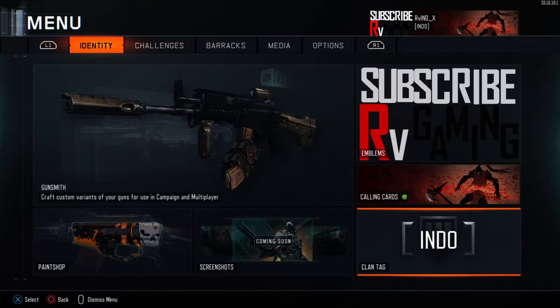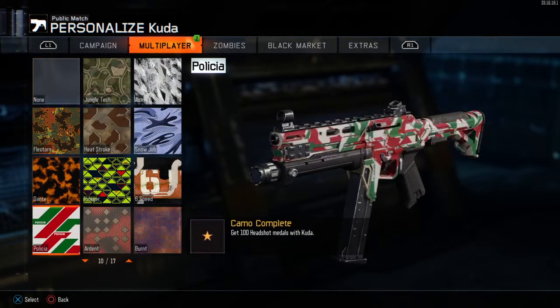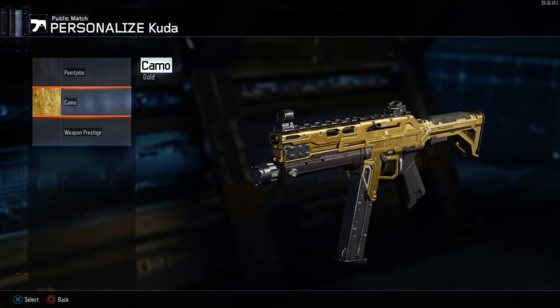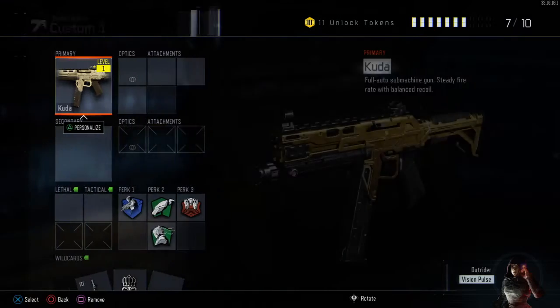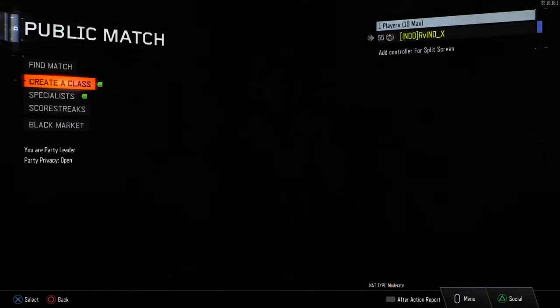Yo, what's up guys, EveryGamer here and we're back. So basically we have got the gold camo for the CUDA and we need two more gold camos, which is the Weevil and the Pharaoh.